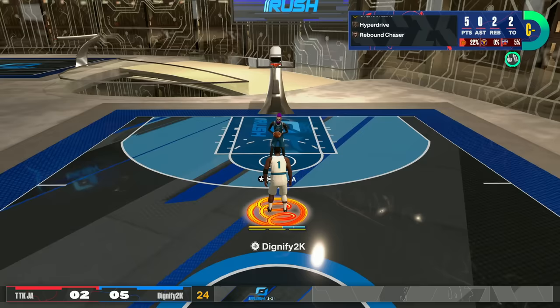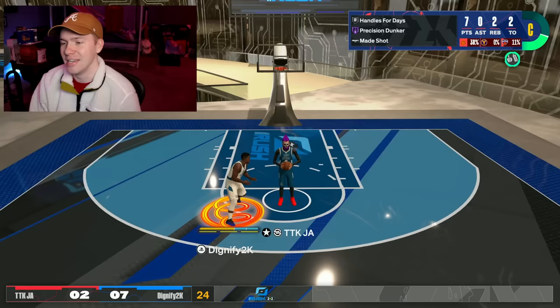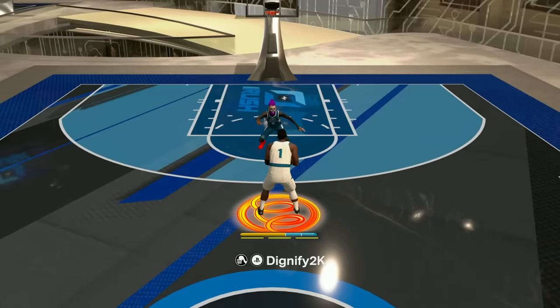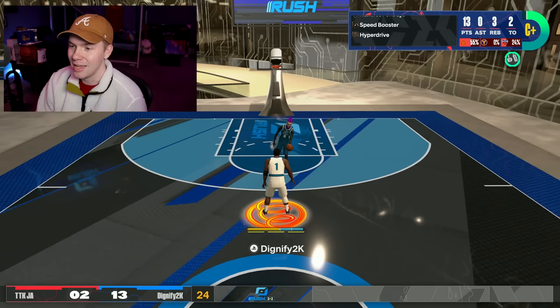Just get our feet wet a little bit. Not a contact dunk or anything, but I think we should be able to get pretty easy dunks. Small meter contact dunk — that's what I'm talking about. Need to get something nasty, but we'll definitely take that. All of these small meter contact dunks though — it's so hard to time these, and that usually never happens.